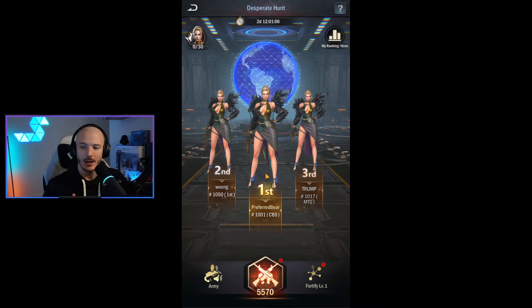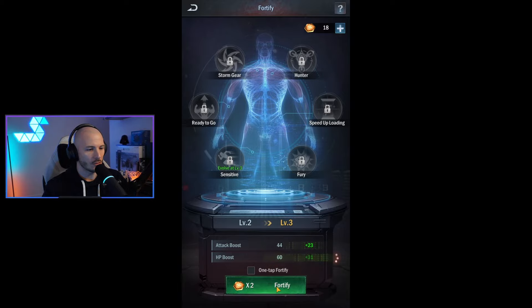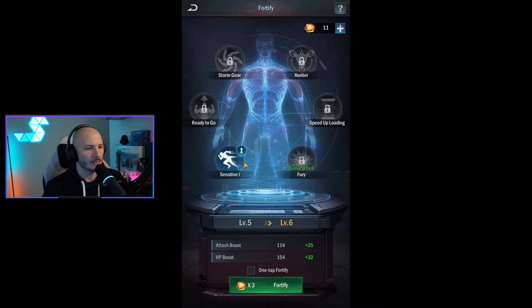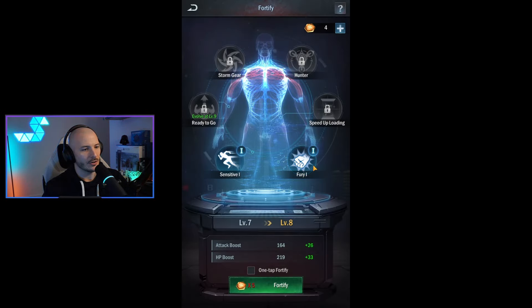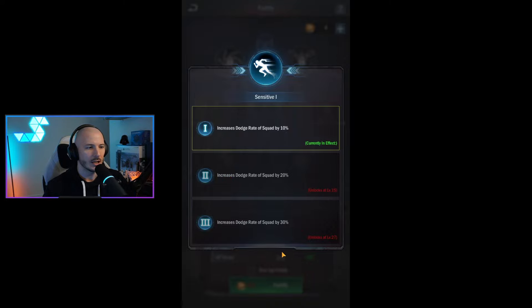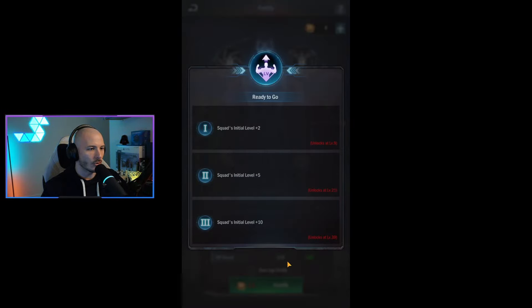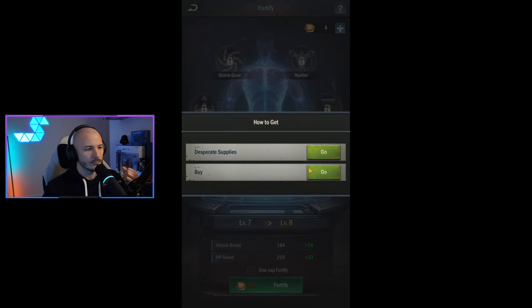We've got an idea of how this game mode plays out. Let's see what happens when we just start to fortify things. Fortify — increases dodge rate of the squad by 10%. Wonderful. We've got sensitive one — I don't think you choose to fortify different areas. We're just going to fortify everything and it unlocks things as we go on. Critical strike rate of squad by 10% — probably quite useful. If we got to level nine, we'd be able to unlock ready to go, which increases your level straight out of the get-go. This is kind of cool.